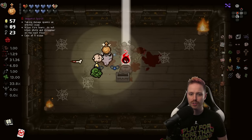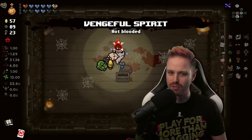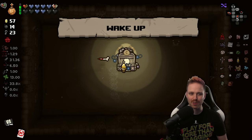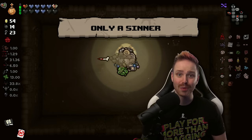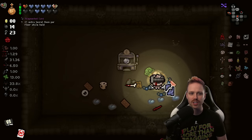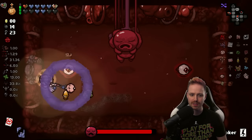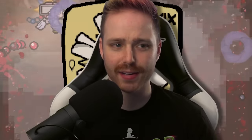Another one here — Vengeful Spirit: taking damage spawns an orbital wisp. We just don't take damage here — this is Hutts Gaming. Joker card from the reroll machine. Fragmented Card gives double secret rooms — we'll be taking that. Boss fight — Mom's Heart. You're done. You're already done. We're gonna Joker card now.